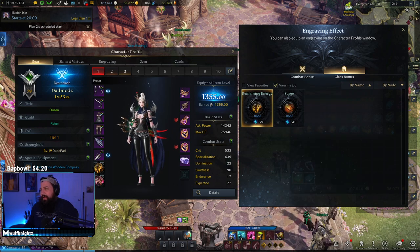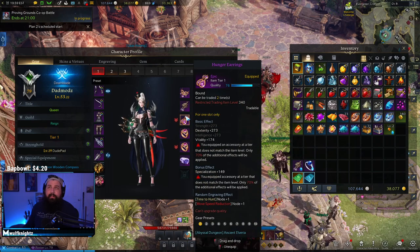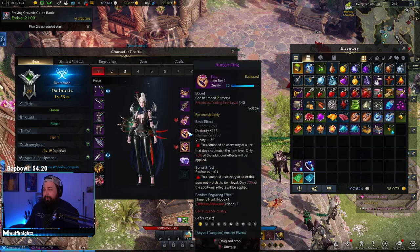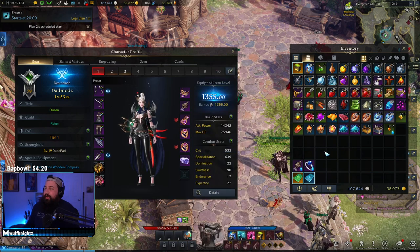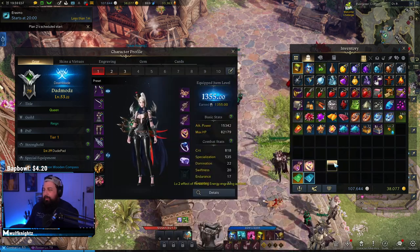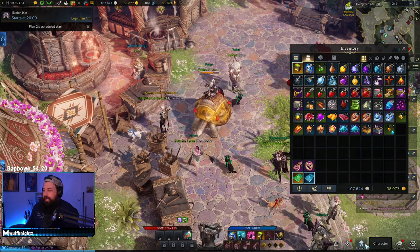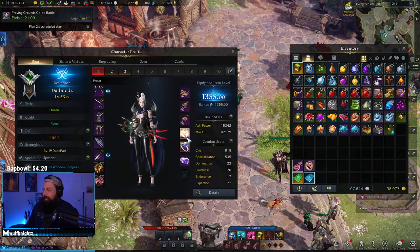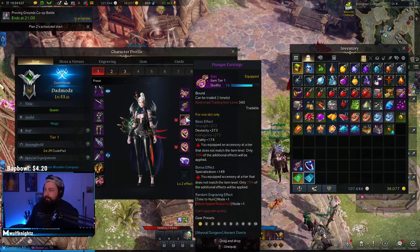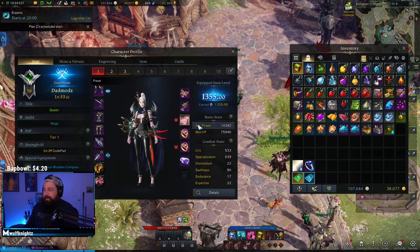Mistake number three is very simple: you have multiple earring and ring slots. A lot of people don't know about their character panel — I've inspected tons of people and seen many at level 20 with earrings and rings, even some in tier three. When equipping gear, don't just right-click it; that only fills the first slot. Hold Alt to fill the second slot, and hold Alt to view both earrings. Make sure both earrings and both rings are at your current tier, since accessories below the current tier have reduced effect.